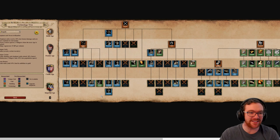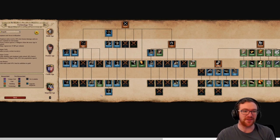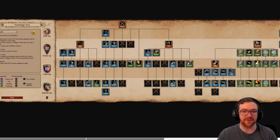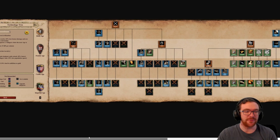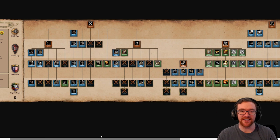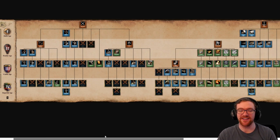I was wondering if the civs wouldn't get Cavalry Archers as a result of getting Elephant Archers, and it seems to be the case. The Bengalis do not get Elephant Archers. They do not get Knights or Camels — only Elephants and Light Camels, which is interesting. And the Armored Elephant can be trained from the Siege Workshop? I'm not sure about that one. Lacking Hussar, so they won't be a particularly strong cavalry civ. They have almost full Blacksmith though, minus the final armor. So yeah, the Armored Elephant is literally going to be around, which I think is hilarious.